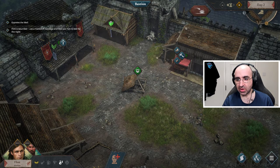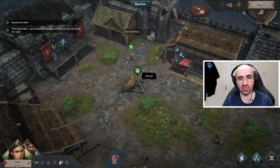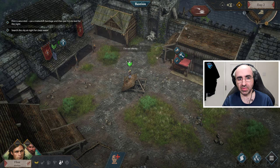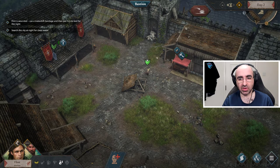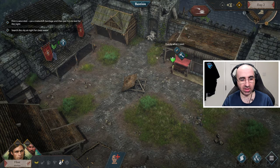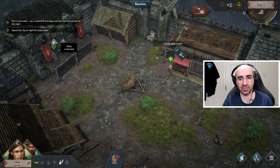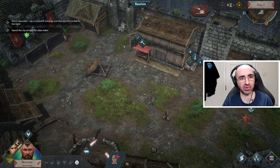Flint is thirsty so we're going to get him to drink. Let's also examine the well because it's needed for a mission. He's wounded — sorry, my bad — so let's get him to use a bandage, which are stored in the storehouse. He's bandaged but needs to rest, so we're going to send him to bed. Highlight the keep, click on bed, and he'll go to sleep. Bertram can take care of what needs to be done.